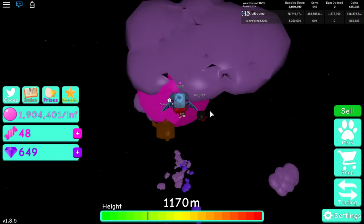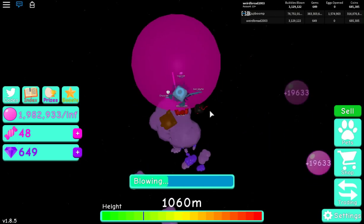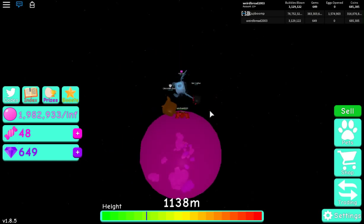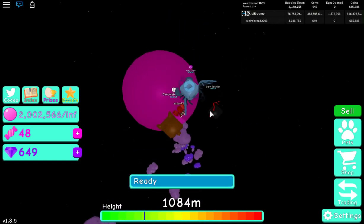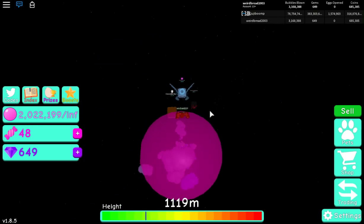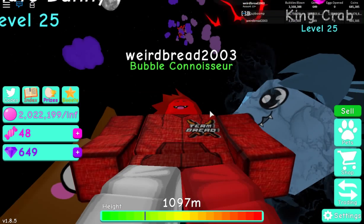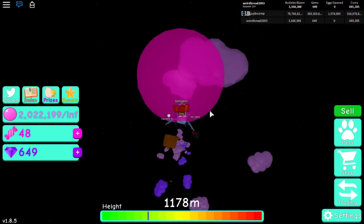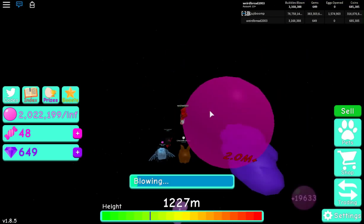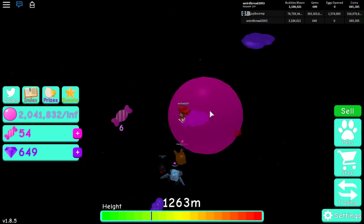To compete on daily hatching leaderboards you'd need to spend around $10 a day. Weird Bread spent about $100 on the game trying to hatch more, which paid off with two 1-in-7-million pets. Despite the pay-to-win elements, both players genuinely enjoy the game, especially the trading aspect.